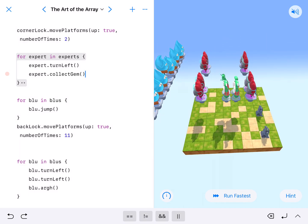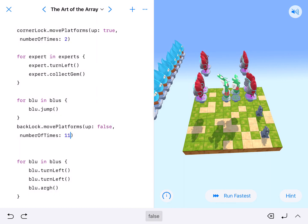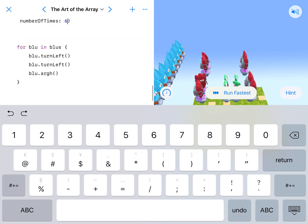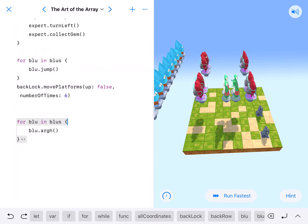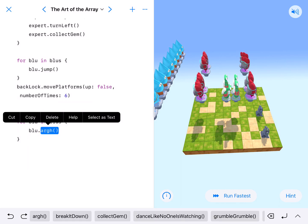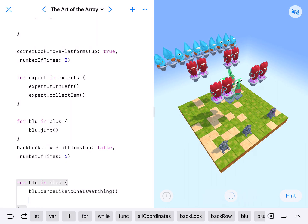For blue and blues, we're having the blues jump, which they're going to have to do in order to get on the platform. Now here's the fun one I like — move platforms up: true. I'm going to make that false so they're going to go down. That says 11; I'm going to change 11 to six. Then instead of having them turn around, they're going to stay facing backwards.